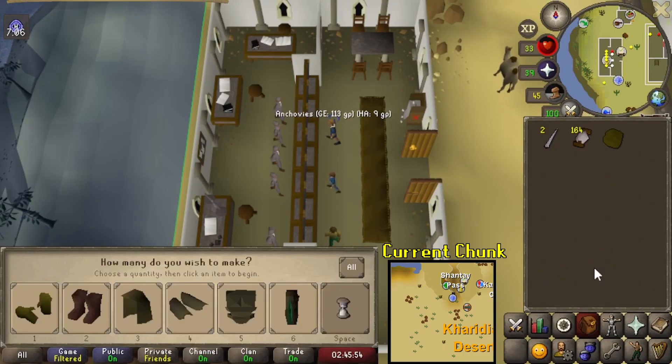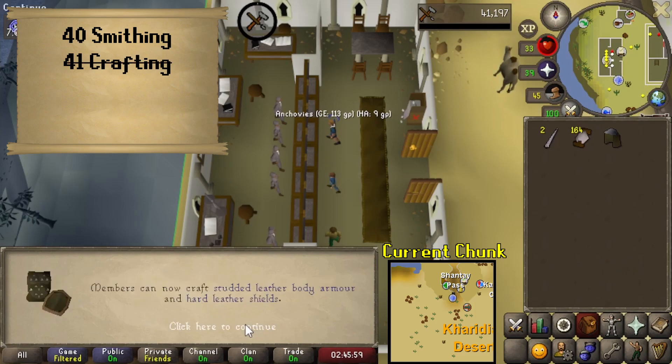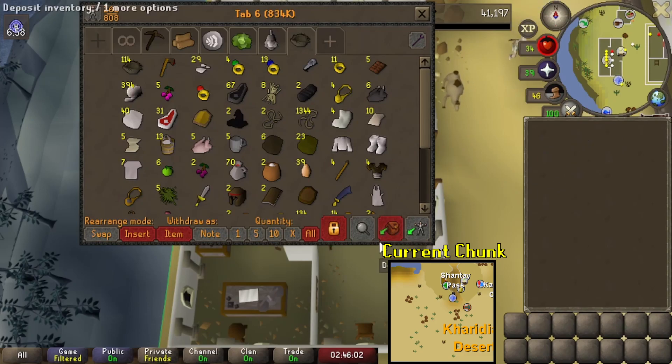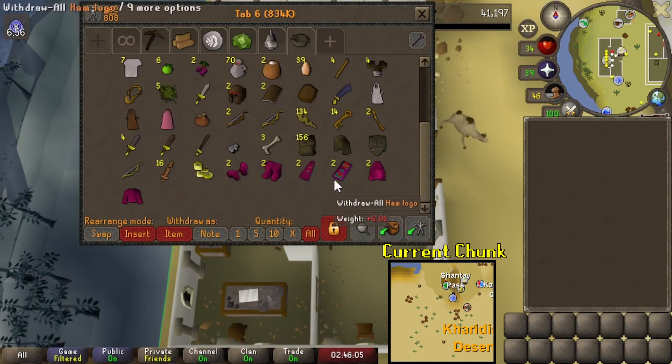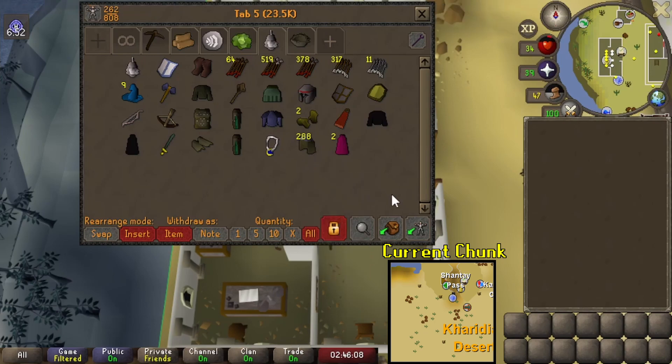And there we go — that's 41 crafting done. Did most of the work off camera. Like I was saying, it was going to be pretty easy since we already had the leather from training ranged and magic. Pretty straightforward. Now we can go ahead and attach the steel studs — well, we can't yet since we haven't done any smithing. But once we do the smithing, we'll make those steel studs and attach them up, and that'll be this task complete.